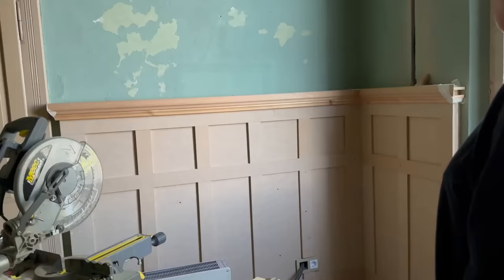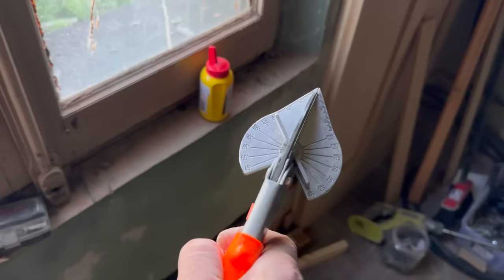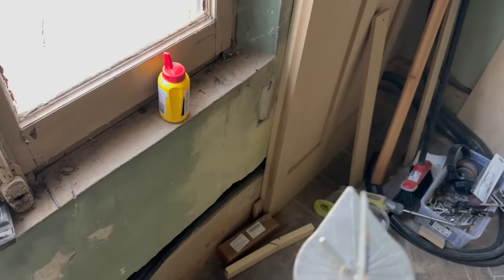We are going to let all of this set — it's fairly newly glued. We'll continue with those tiny pieces. Yesterday I ordered a scissor tool for cutting at different angles, which cuts basically the wood pieces we need.